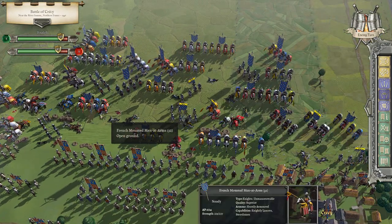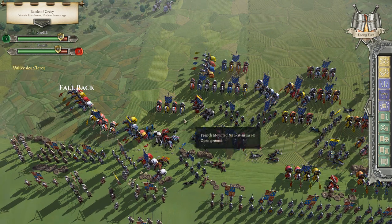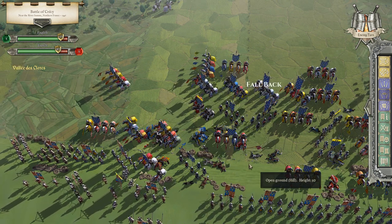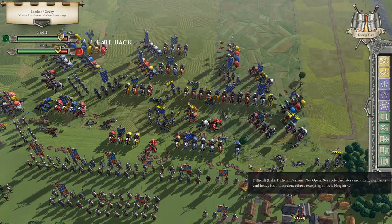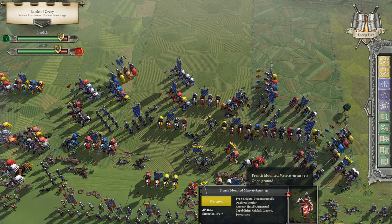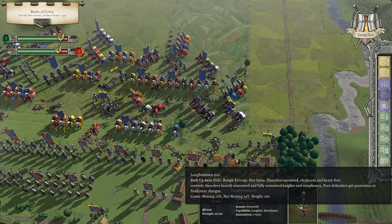They held firm there — took some damage in the center. They're running uphill into spearmen and men-at-arms and having a hard time gaining any traction. But as their men-at-arms come forward, they're really hitting us hard.